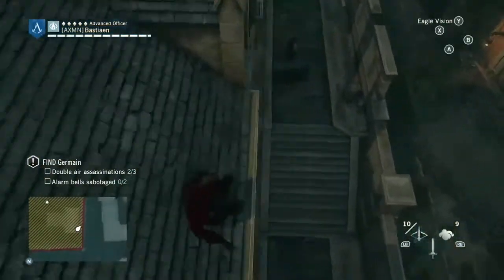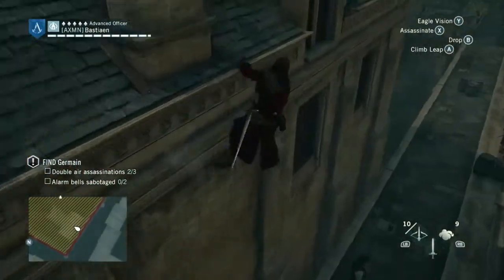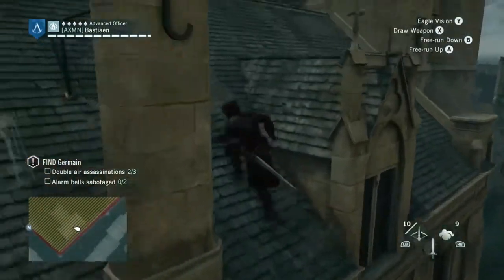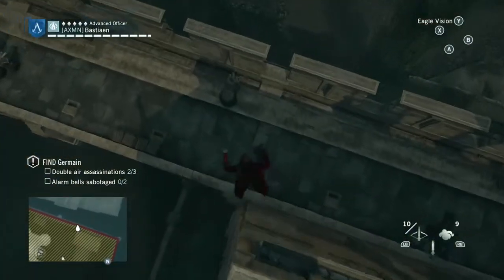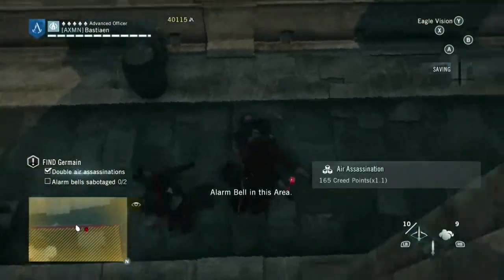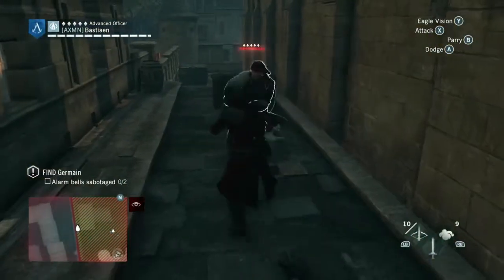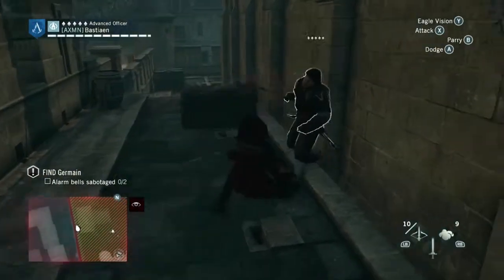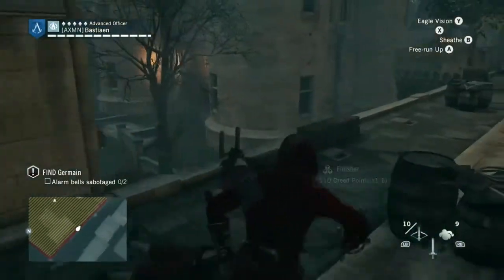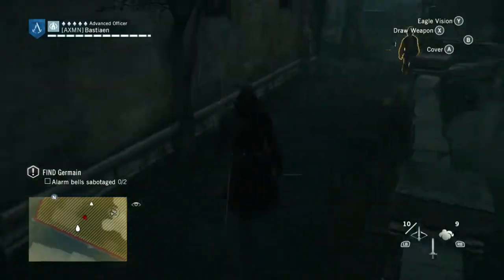Then start working on the alarm bells. As you can see right there, we have two guards right next to each other — one patrols away but you can drop down and get your third double assassination right there. Take out this guy. It doesn't matter if you get detected, just as long as you complete the optional objectives you'll be fine. Do be aware though that you're up against five-star enemies, who will be somewhat more difficult to take down. Hopefully your gear is up to snuff.